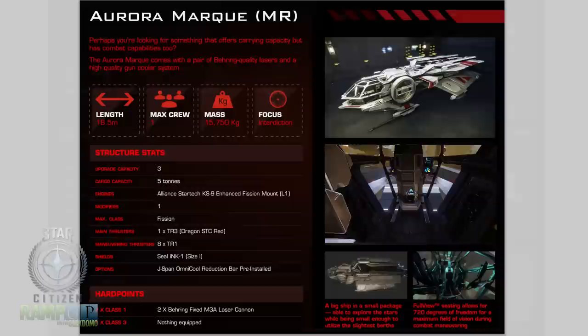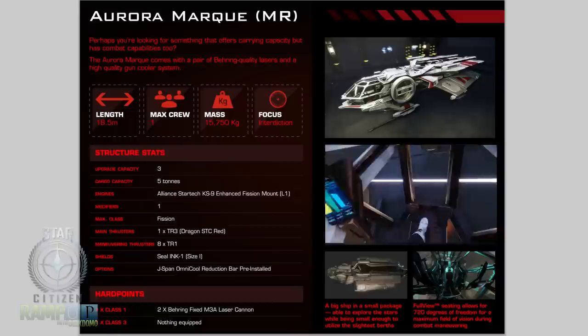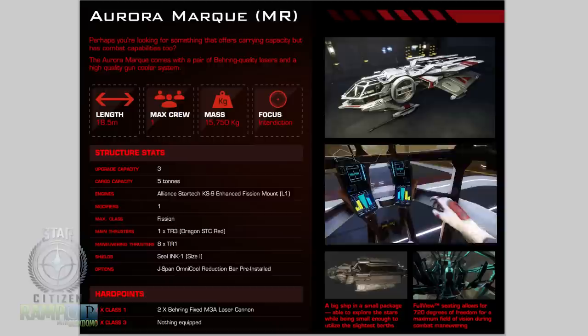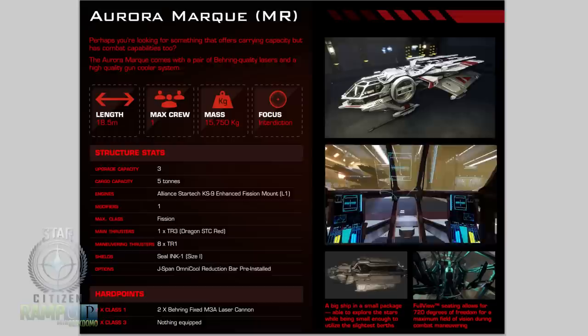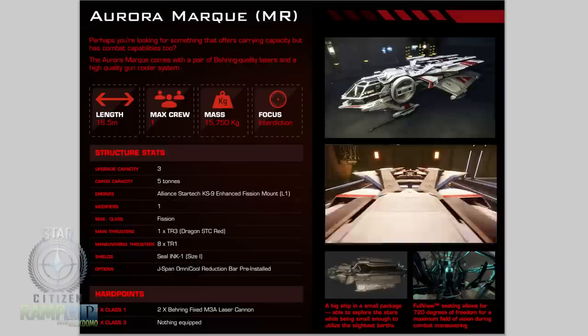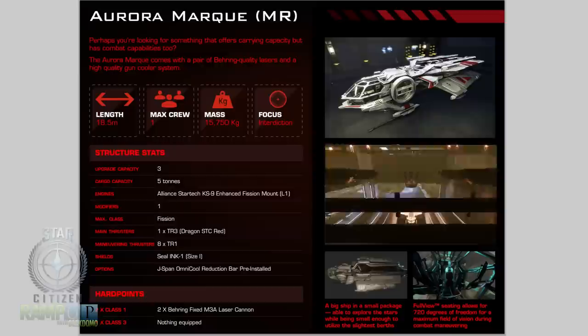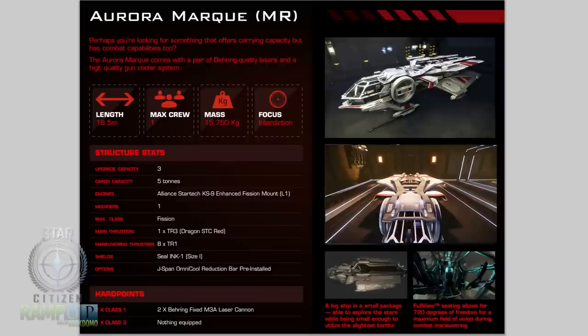The next variant is the Aurora MR, the combat variant. Length 18.5 meters, max crew one, mass 15,750 kg — 750 kg heavier. Focus is interdiction. Upgrade capacity three, cargo capacity five tons. Engine: Alliance StarTech K9 Fission, one modifier, max class Fission. Main thrusters one by TR3 Dragon STC Red, eight by TR1 maneuvering thrusters. Shields: Seal Inc size one, with an optional J-SPAN Omnicool reduction bar pre-installed. Hard points: two fixed M3A laser cannons from Bayring, and one class three empty.